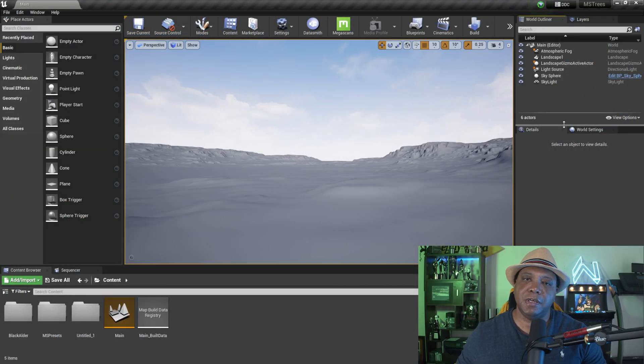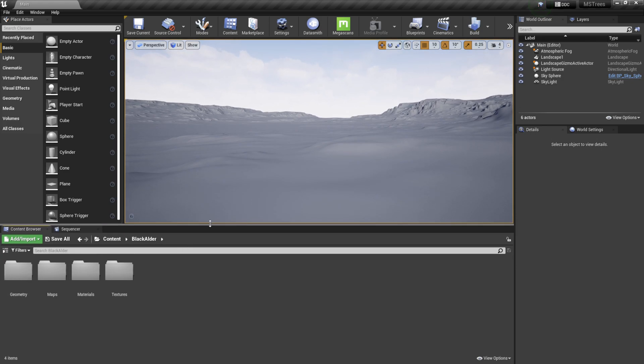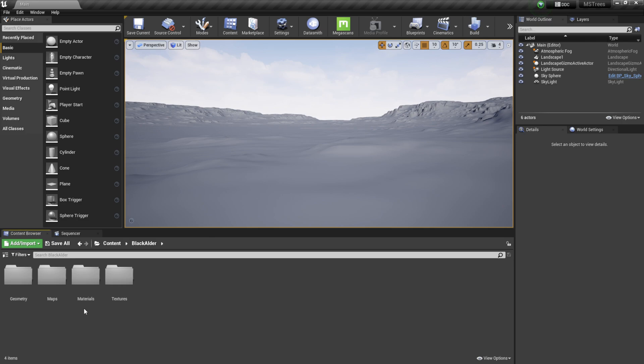Once you have it set up inside your project, let's get into it. Currently it only works in Unreal Engine versions 4.25 to 4.27 — I'll be using 4.27 for this demonstration. Once your trees are downloaded and added, I have a simple scene here with some landscape, a gray material, and simple lighting. In the content browser you'll see a folder called 'blackouter' — that's where the Megascans trees are.